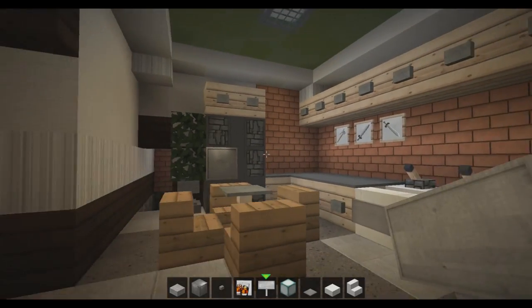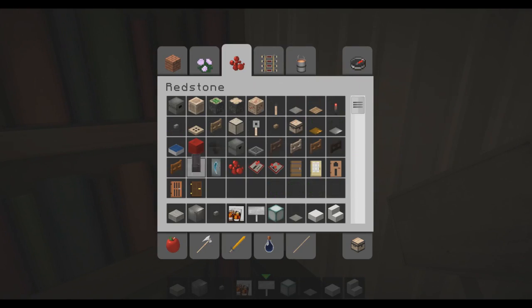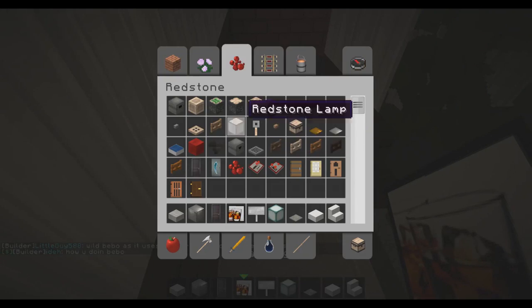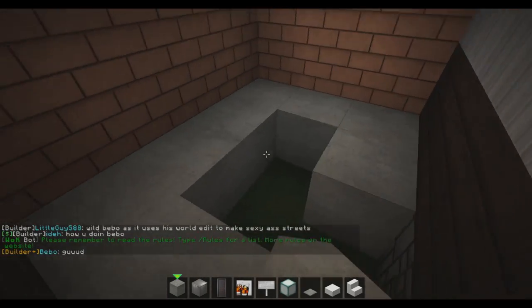I think we're done with the kitchen. I like this - it's kind of a new style, I haven't really done this style much. But I think I like it. Trying new stuff is always good. Back here, this will be our kind of storage area for food - dry food.